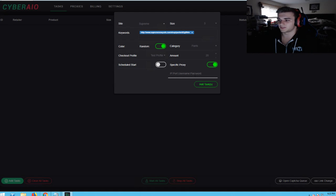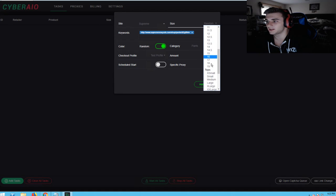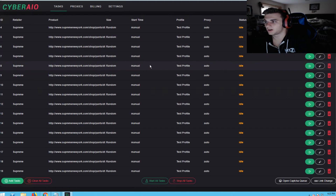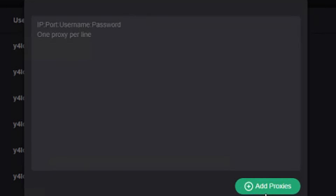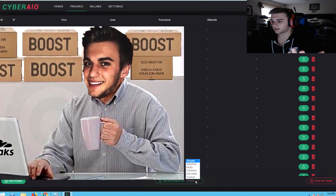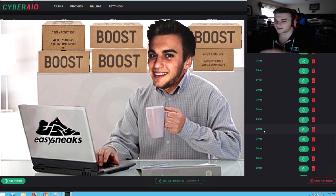For proxies, if you want to put a specific proxy for each task, you just insert it right here. We're going to do 20 tasks, size random — these size options are for shoes, tops, and bottoms, so you can choose or just do random. We'll go random. Hit add task and boom, all these tasks are right here. Now insert all your proxies — I already have proxies loaded. You just copy and paste them in. It would be like IP, blend, and port. Let's test these on Supreme — 82ms, really good proxies.